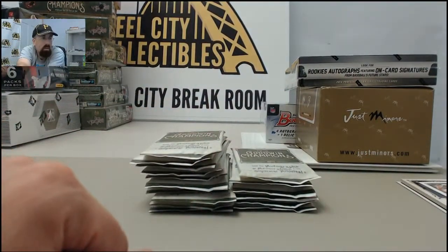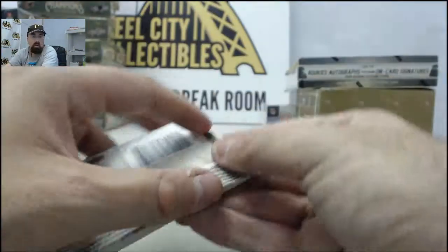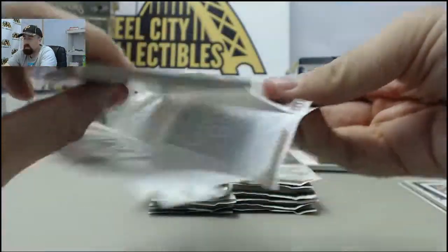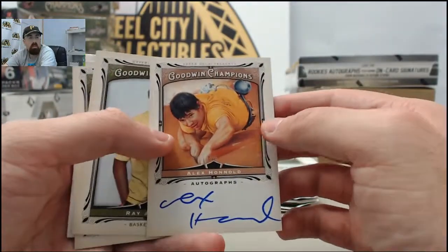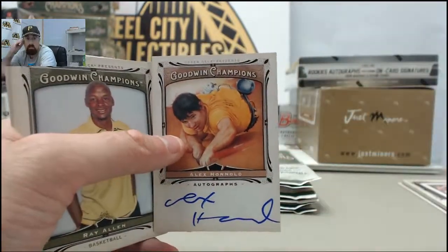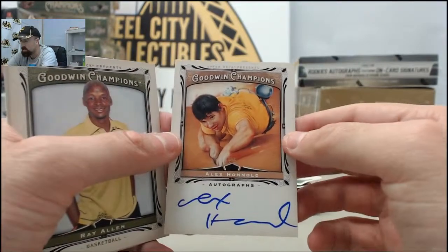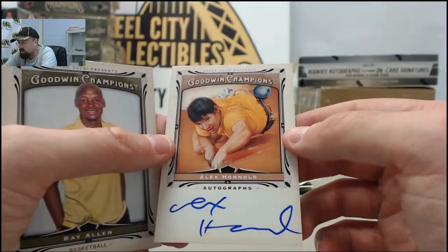Got the Canvas Collection Mini on Ernie Els. Let me try to get some better focus here on our camera — there we go, that ought to be better. I don't know if you've seen it, but we did post another Panini Prime case. It's up at SteelCityCollectibles.com slash Breakroom if you want to check that out. Ice Fishing's had some real good luck with those case breaks. We've got the Alex Henault autograph card — looks like he's a rock climber of some sort.